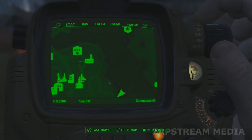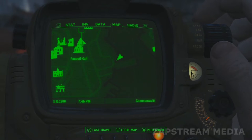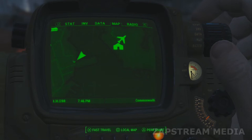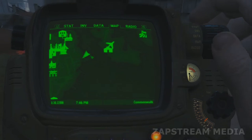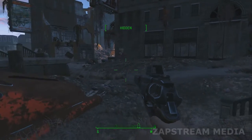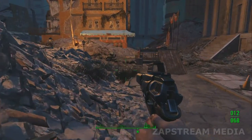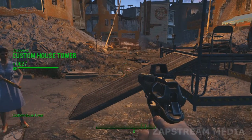ZapStream here. We are going to look for the X-01 power armor near the Custom House Tower. The tower is directly across to the left of the Boston Airport, right in this area where I'm pointing. It's not necessarily at the Custom House Tower itself but nearby. I'll try to show you exactly where it is — that's why this video is a bit long. I want to be accurate and precise.